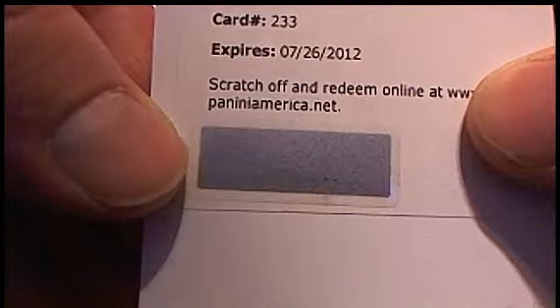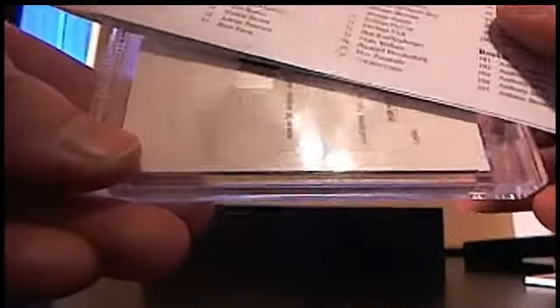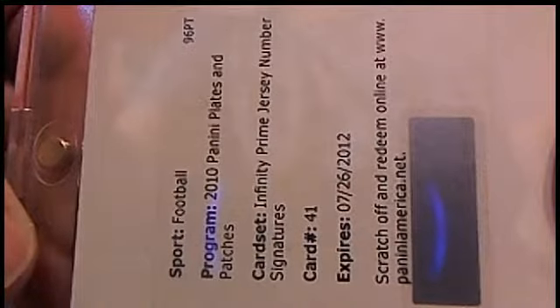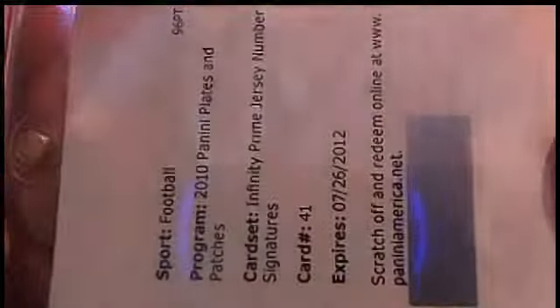Redemption. Another Redemption. We've got RPS Rookie Signature number 233. 233 sounds familiar — sounds like a Dez but a monster, we'll see. I don't want to get anyone's hopes up yet. Here we go for the Box Topper — Redemption City, good Lord. Oh, but it's a nice one. Infinity Prime, jersey numbers, signatures, card number 41. That's three Redemptions.